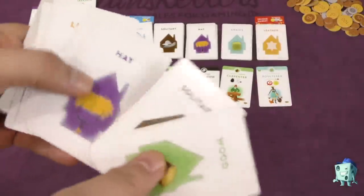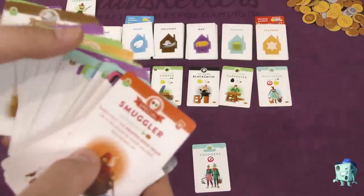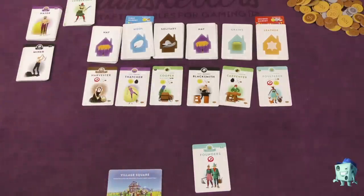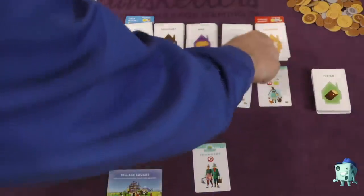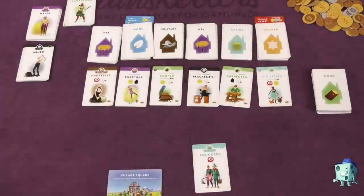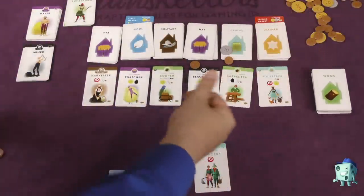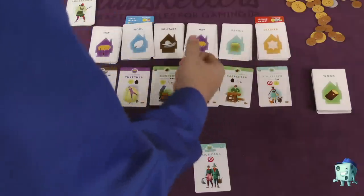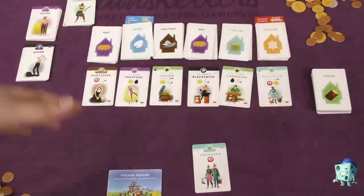You can always tell what the suit of the card is by the back of it, but you're not quite sure what's on the other side. The game ends when the last pile is taken and the second market is scored. Players are trying to get the most coins — whoever has the most coins wins. Now on a turn there are two phases to each round. First there is a drafting phase, starting with the start player and going clockwise.